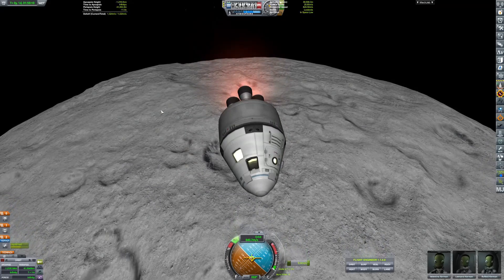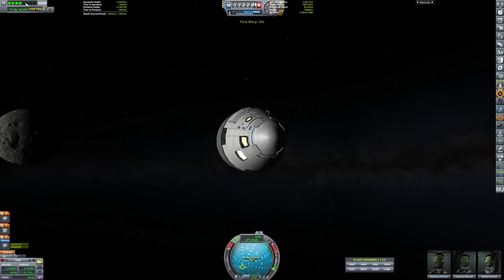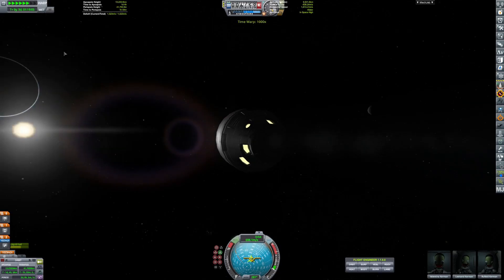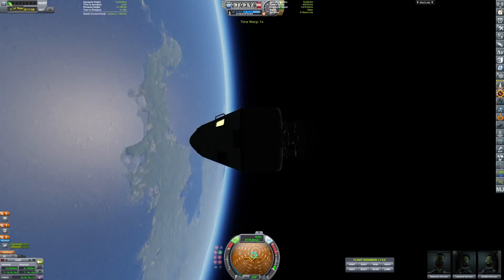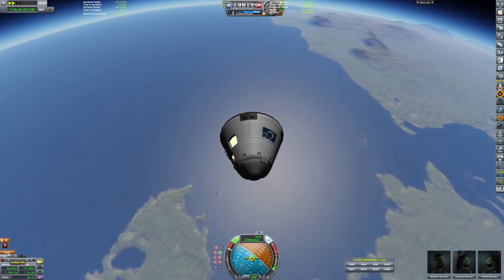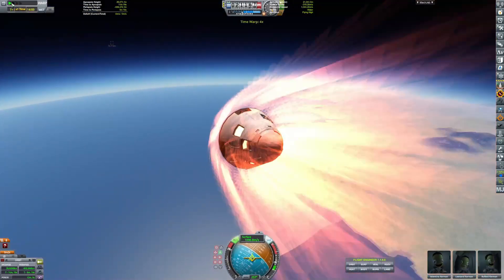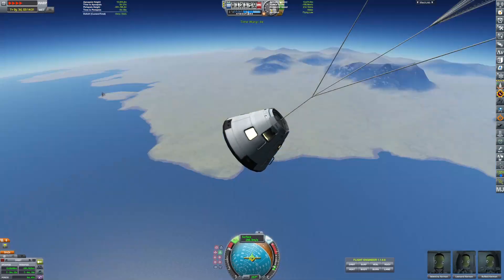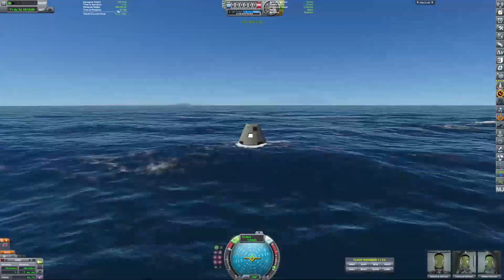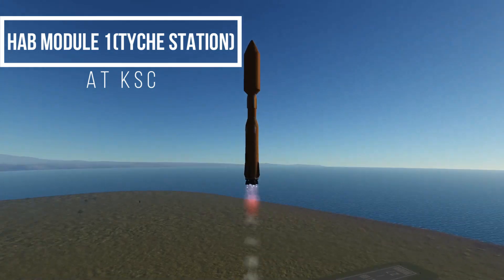For right now we will not be launching SSTOs to grab crew — it's the backlash period after our shuttles failed, so we're going back to the tried and true method for a little bit. Maybe we'll bring shuttles back, but for now we're just returning our crew back to the surface of Kerbin after that honorable mission.